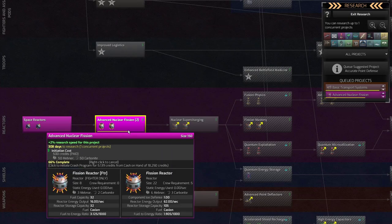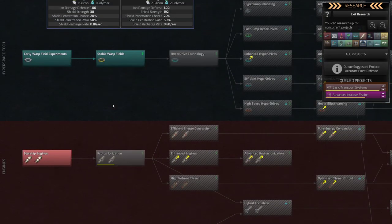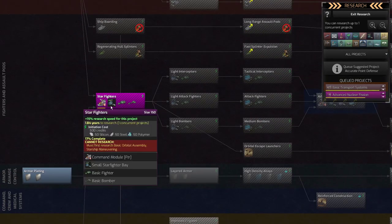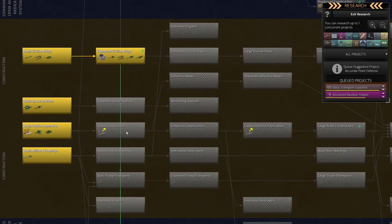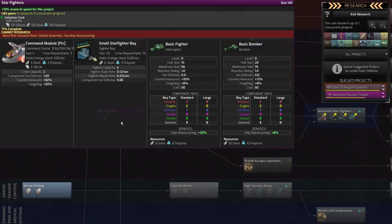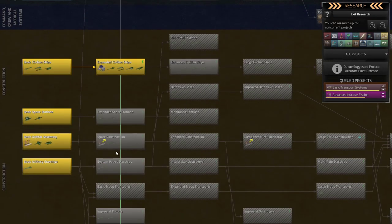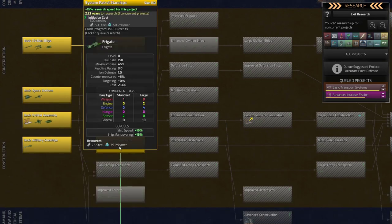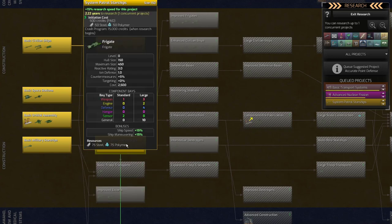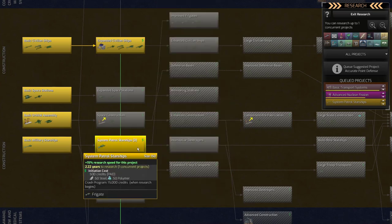That's a lot of prereqs for that weapon, so I don't know if I'm going to be able to wait for it. We'll pick this, and we're also going to work on fighters. Actually, I had removed that — I need to put it back on. I turned off fighters because I don't have my cruiser anymore. But I do need system patrol starships, so we're going to grab this technology which will give us frigates. Escorts are going to be too weak to take on the pirates. I may jump right to destroyers.